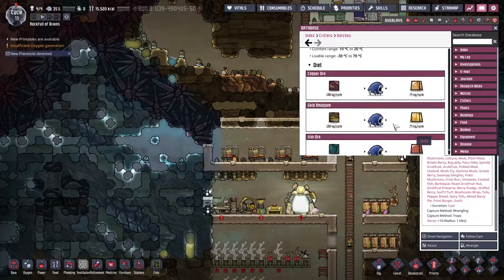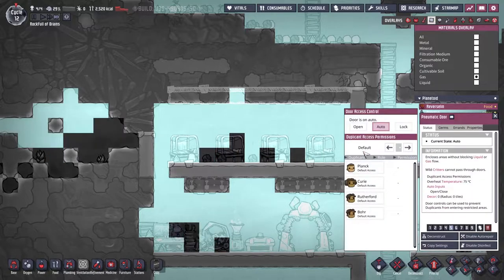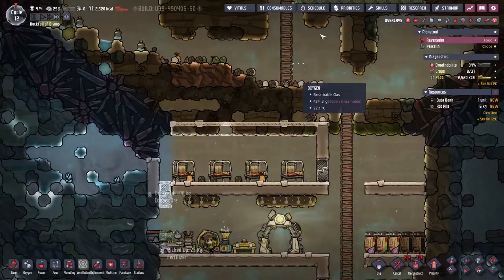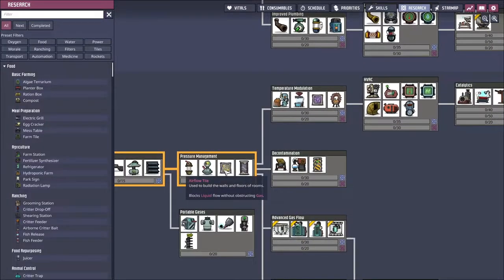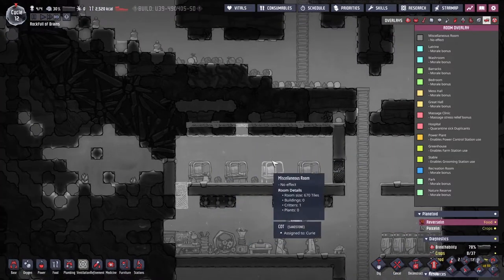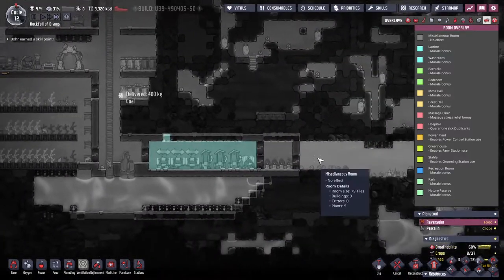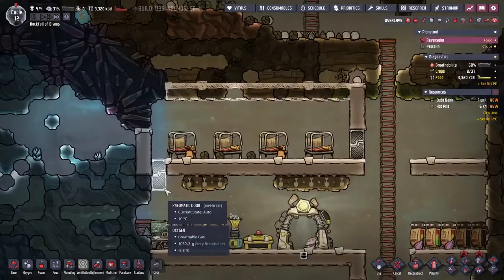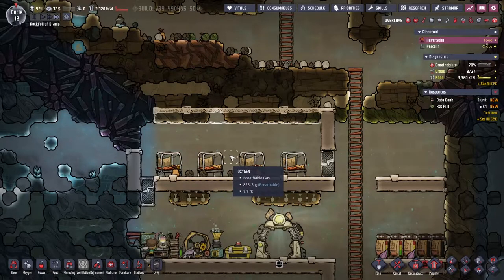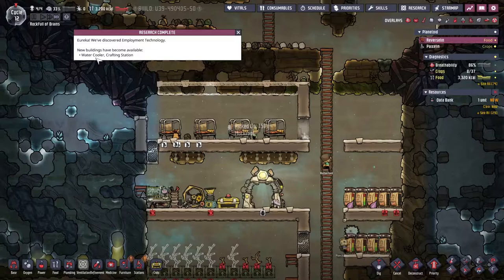We've been having some problems with carbon dioxide building up mostly around Boar's area. I'm going to grab an extra door and use it to seal the room - this is because I don't have access to what's called an airflow tile, it's part of research we can get later on. The room sealed as a bedroom gives a giant morale bonus. With that built, clicking the room button - barracks gives plus one morale for an overnight stay, beautiful.